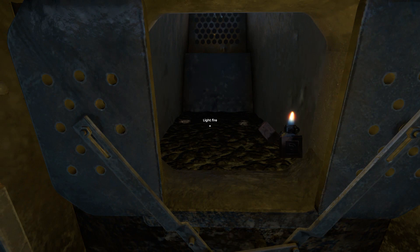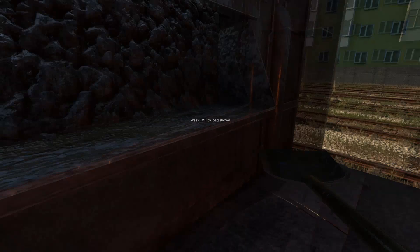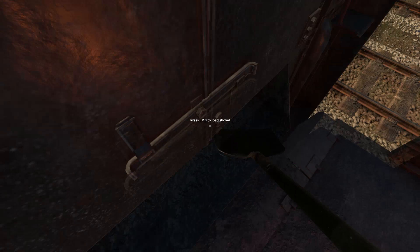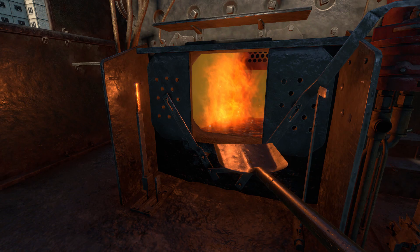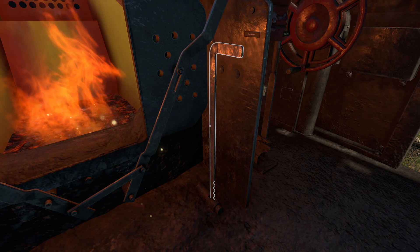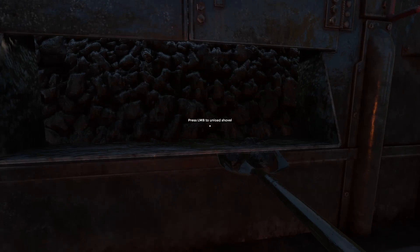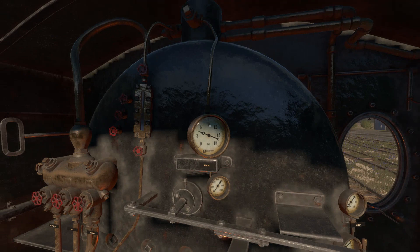I'm just going to go ahead and start the fire here using my trusty lighter. With this simulator update you do not need to throw the lighter into the coal box anymore. You'll note that this thing really eats coal during this process — the coal bed is moving down quite fast. I do need to keep shovelling otherwise the fire will go out. In these initial stages we're heating up the firebox and getting the steam pressure going. This aspect of the simulation is not entirely realistic — obviously in real life firing up a steam locomotive from cold would take at least seven to eight hours.